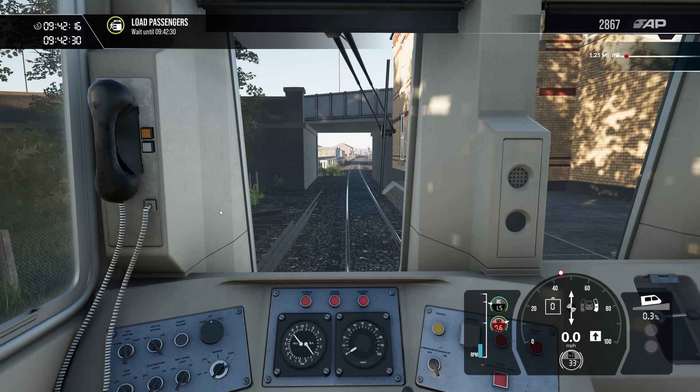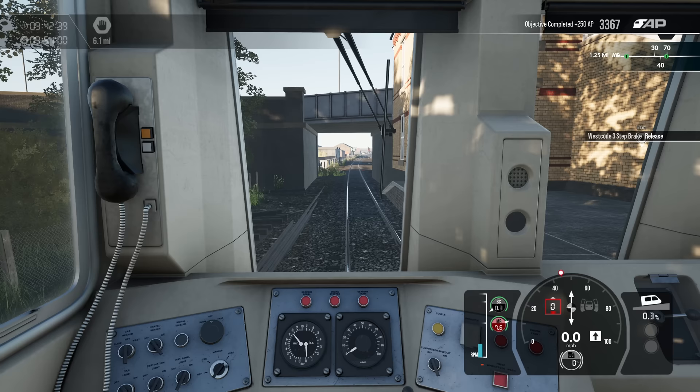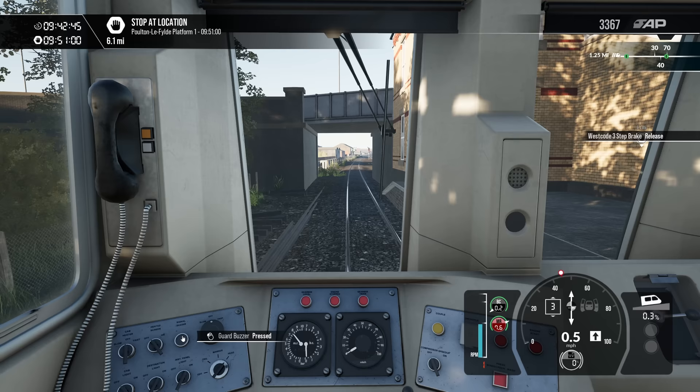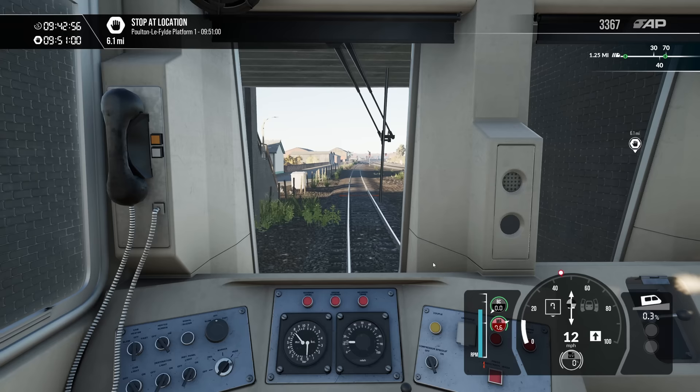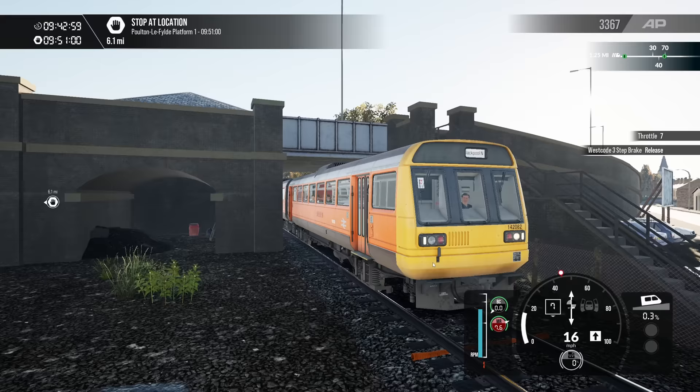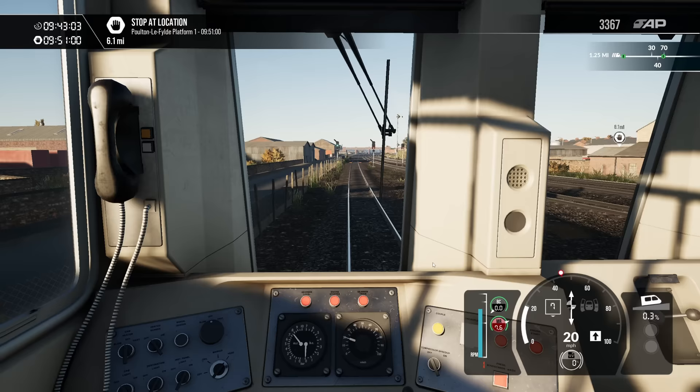This is set in the era where local hauled services down this line are diminishing. We've got the Pacer trains; Sprinter trains are yet to come in, I believe. I'm not sure what year we're in — are Sprinters a thing yet? The signal's telling me to close the doors — get them shut. No hustle alarm either, which is a bit odd. Did they have a hustle alarm in this era? These have got the older bi-folding doors as opposed to the newer doors, so who knows?